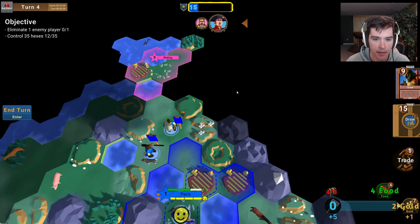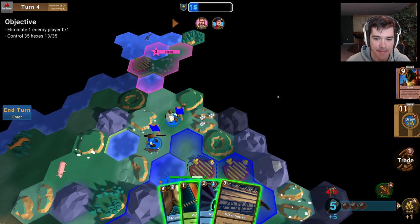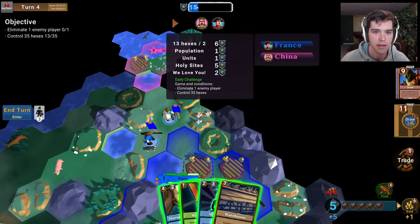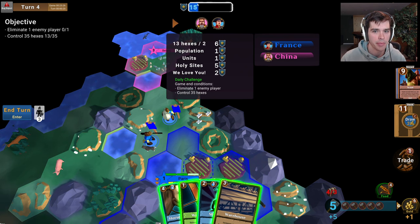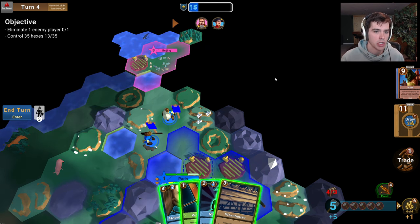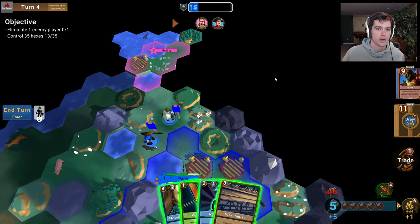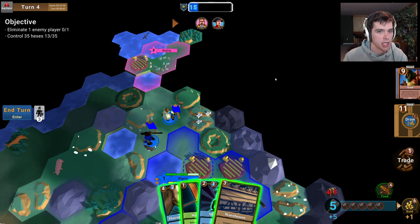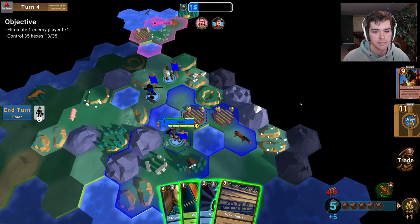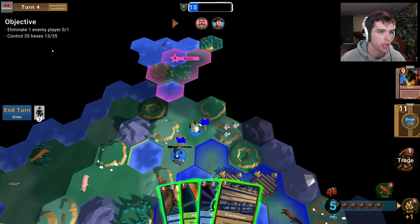We can see our first enemy, Beijing, up here. I'm glad we found that — now we know which direction to move our warrior. In a normal game of Hexarchy your goal is to be the first player to get to 100 victory points. Right now I have 15, and you get victory points by controlling more hexes, having high population, lots of units, lots of holy sites, and importantly by conquering other players. Unlike Civ 6 where there are separate victory conditions for cultural, religious, or domination victory, in this case everything you do to grow your empire contributes victory points and there's a single victory condition of getting 100 victory points.